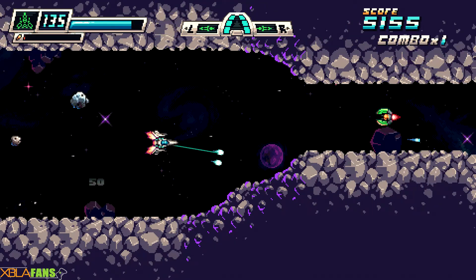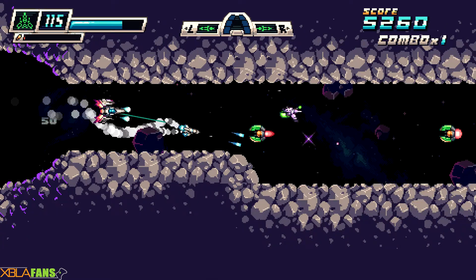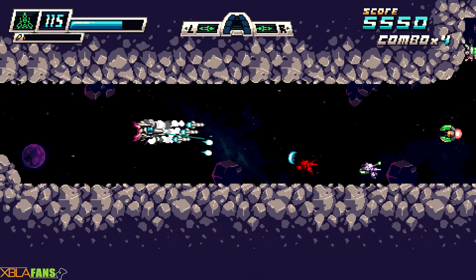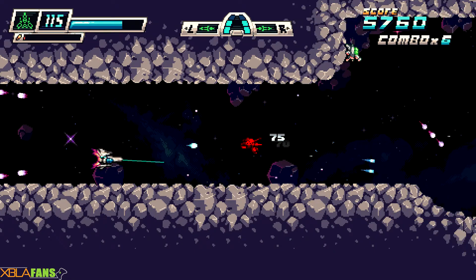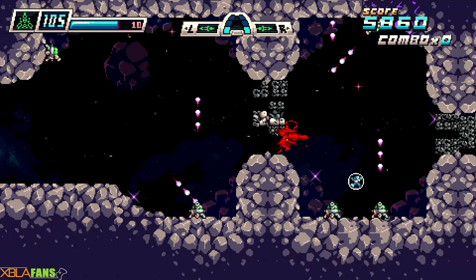Slamming your ship into a wall — does that count as killing if you respawn and only lose like 20 points of health? You can also touch the ground, but not if you're boosting, which I found a weird choice.